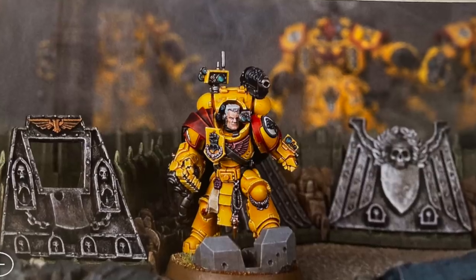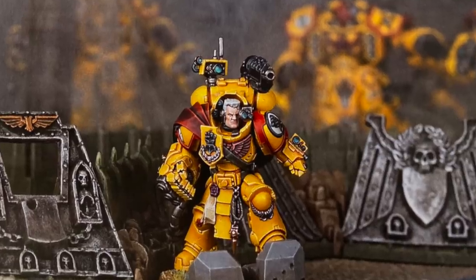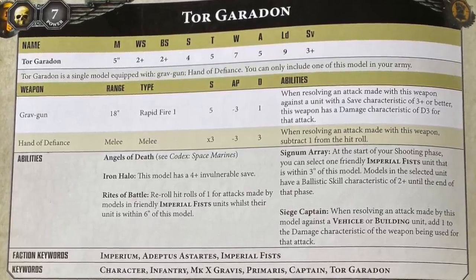Torgaddon is quite good. He's in Gravis armor, Toughness 5, seven wounds, with a giant power fist at Strength 12, and he gets six attacks when he charges. He gets plus one to wound and plus one damage when he attacks a vehicle, so he's wounding practically anything on twos with a flat four damage power fist - ridiculous. He gives plus one to hit to a unit, and re-roll ones, so he'll make Centurion Devastators hit on twos re-rolling ones.